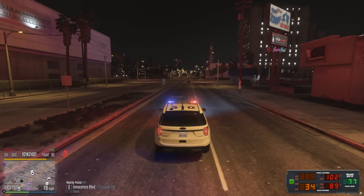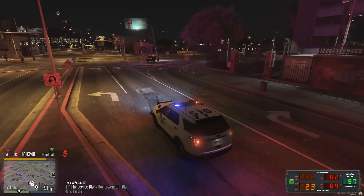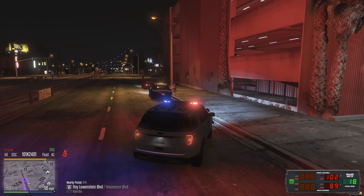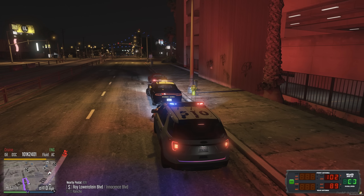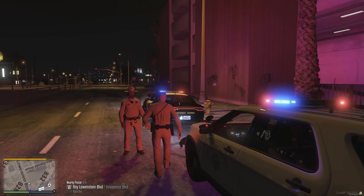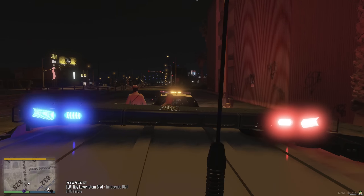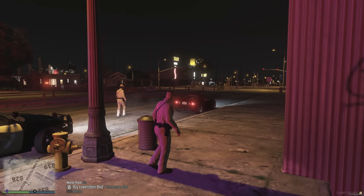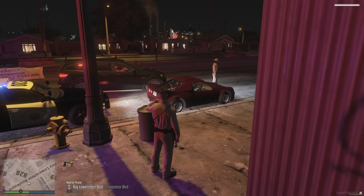This guy just took off — going fast. Walking 24, we're attempting to catch up with a high rate of speed vehicle, eastbound Innocence Boulevard, 832. Got him stopped at 828 Roe Lowenstein Boulevard — this guy is antsy. How you doing? Monkey 24, can you start another unit this way just in case he takes off? He's revving the engine and skirting the tires.